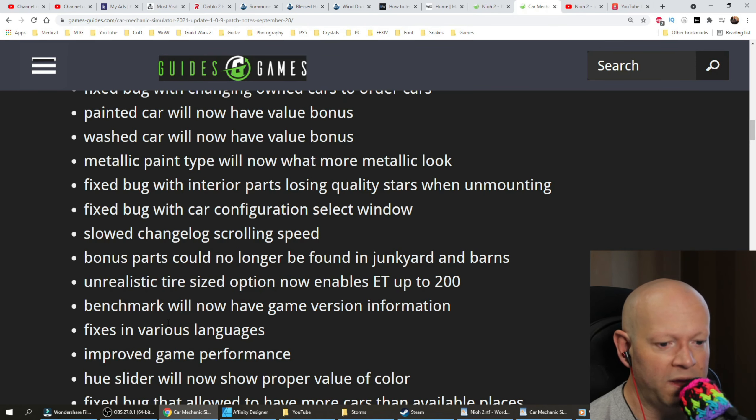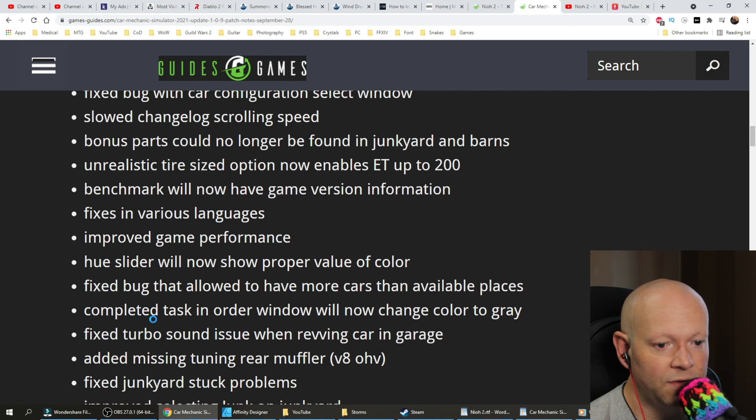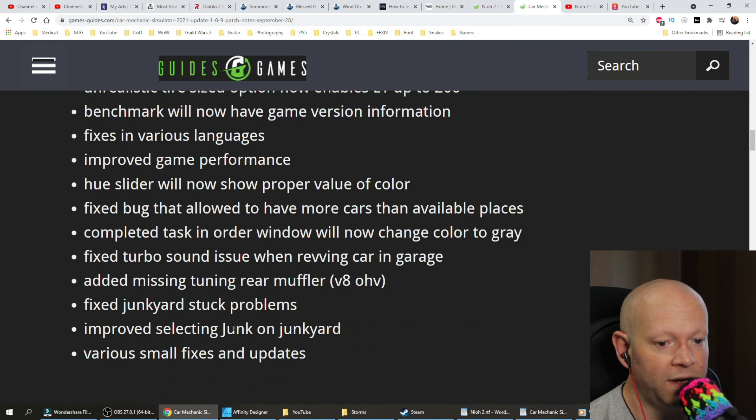Benchmark will now have game version information. Fixes in various languages. Improved game performance. Hue slider will now show the proper value of the color. Fixed the bug that allowed having more cars than available places. Complete a task in order window will now change color to gray.